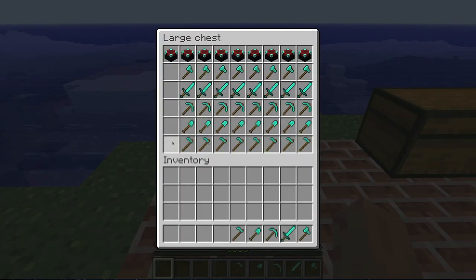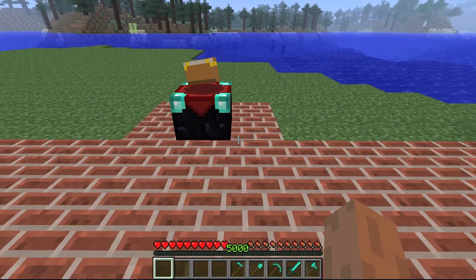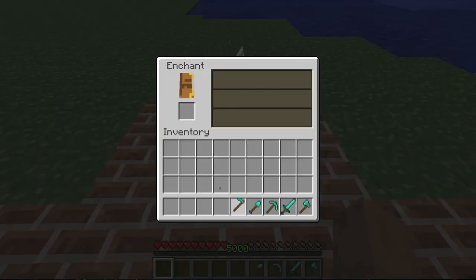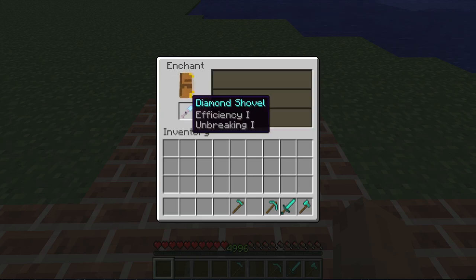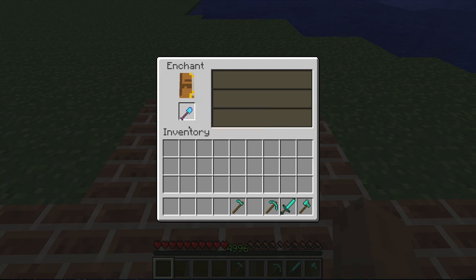I can just go get my items. If I plop in a diamond hoe, nothing would happen, but any other item would work. Plop in a diamond shovel and I get three random enchantments. There is a number next to them, and that number would be subtracted from your level XP. I'll try it one more time with a diamond pickaxe — I can keep plopping it down to get a different number. The higher the number, the better the enchantment will be.